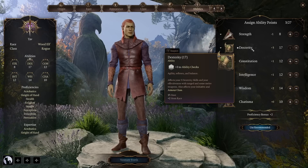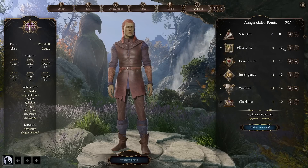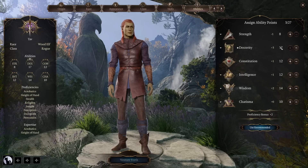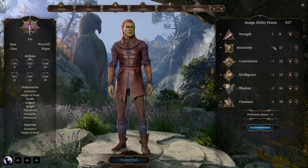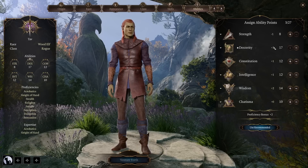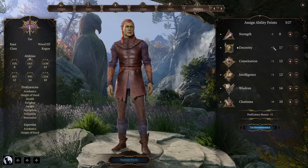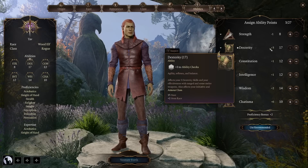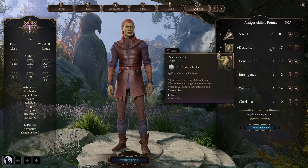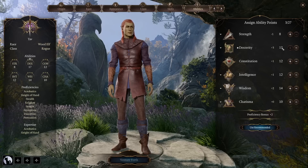We should first look at ability scores, and most importantly dexterity. We want to raise dexterity to at least 16, but you should also consider 17, because with some items in the game you can easily get it to 18 and then have a plus 4 to damage and attacks. Also at level 4 we have some useful feats to pick from, some of which actually raise our dexterity by one, and we can also choose to increase two ability scores by one or one of them by two, so you can even go all the way to 19.